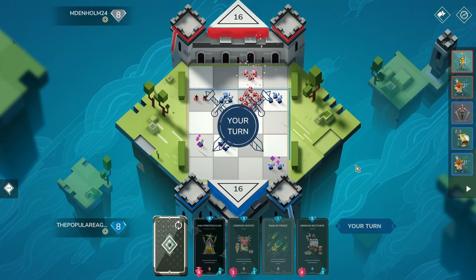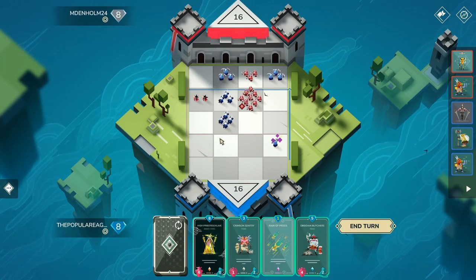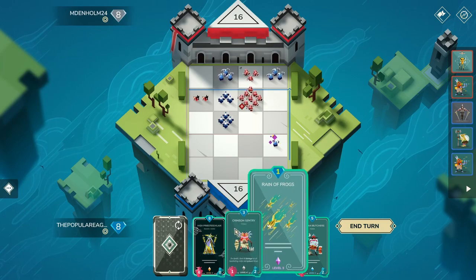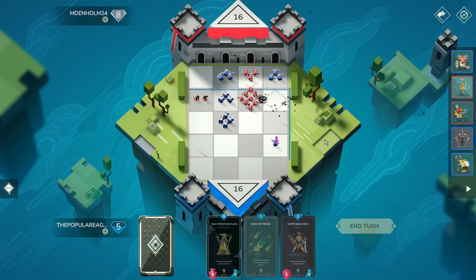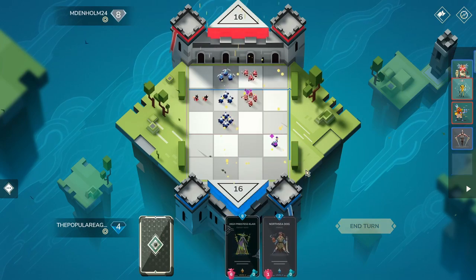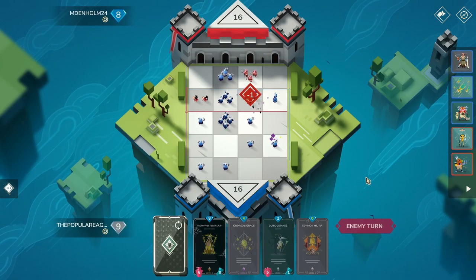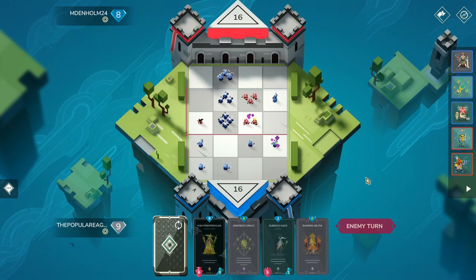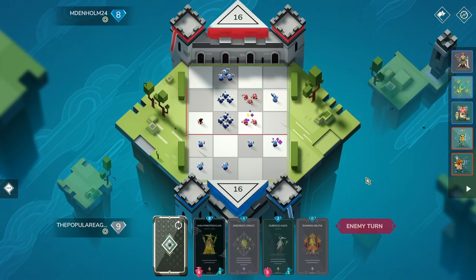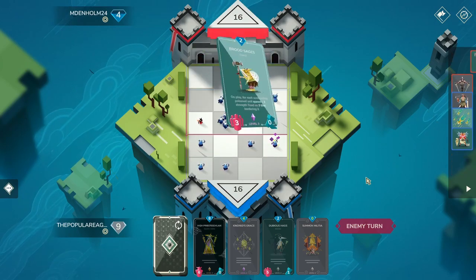That's so mean, dude. That was unfortunately a half-decent play. Now I have to fix it. We're going to replace Obsidian Butchers. I think we're just going to be going for a Klaxi combo here. Rain of Frogs — go put a bunch of fodder down. And we'll put our Pirate. Hopefully he's going to spawn his Rain of Frogs too, so then I can steal all of it with Klaxi. Then next turn, Kindred's Grace, and then hopefully just make him ragequit right there. That's always the goal. I find ragequitting so much more satisfying than winning — that's how you know you really beat your opponent mentally as well as in the actual game.